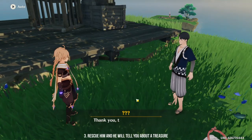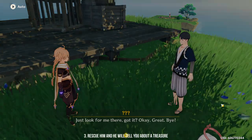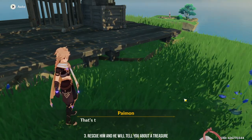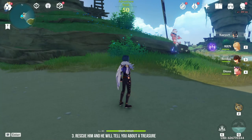Once you have rescued him, he will teleport you to another location. Once you are here, he will tell you about the treasure and ask you to locate the four stone slates.